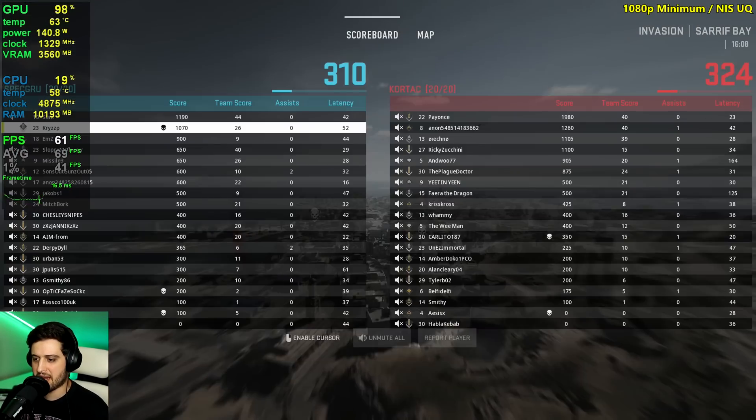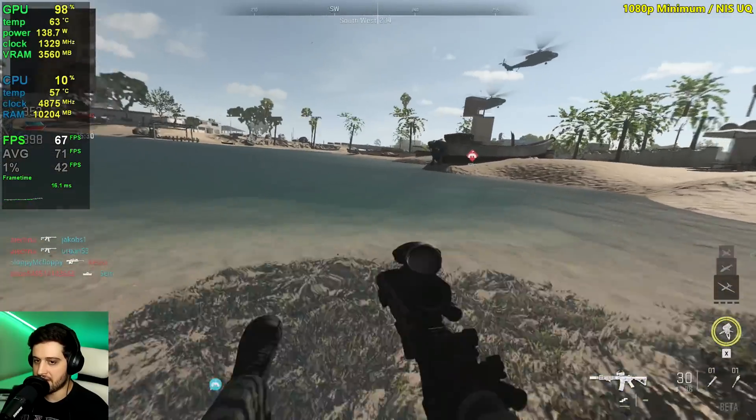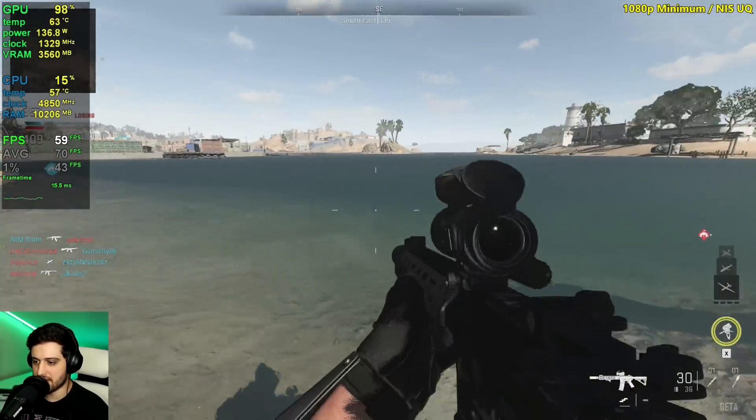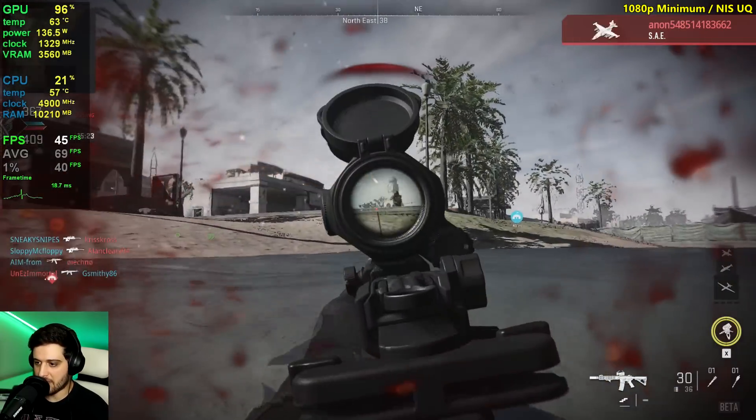It drops by a little bit near the water. If it only drops by a little bit near water, that means performance is holding up pretty well with NIS ultra quality enabled.